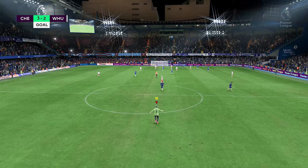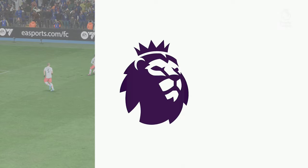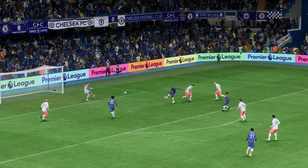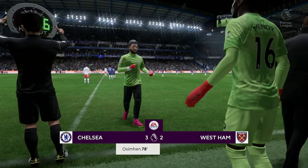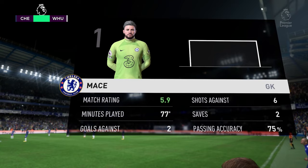Ozyman then starts celebrating by the corner flag. This ball from Reece James — the defender makes a horrible mistake, loses the ball to Ozyman on his left foot. The keeper goes the wrong way, it's a good goal, though a little bit of a mistake. Then I get subbed off obviously because I don't make any saves — 6 shots against, 2 saves apparently, 5.9 rating. We go on to win the game 3-2 though; 10 shots, should have scored a few more by the looks of it.